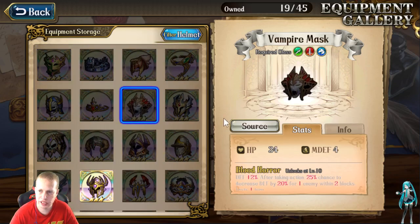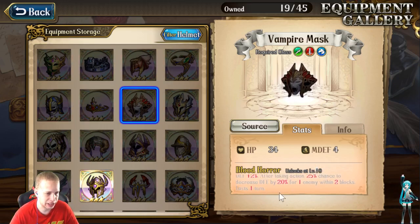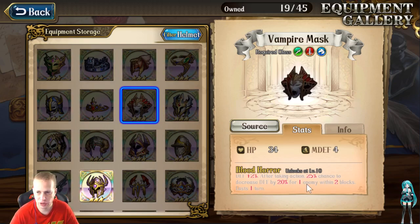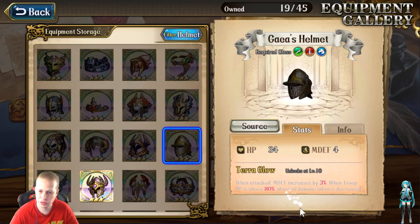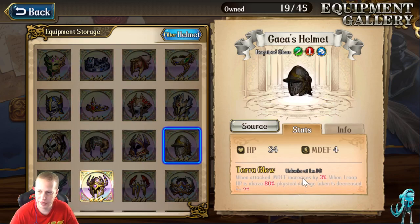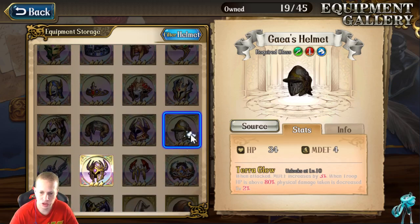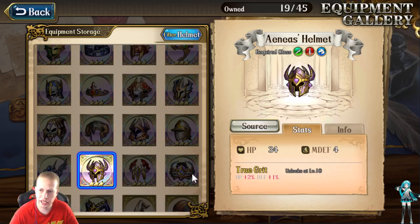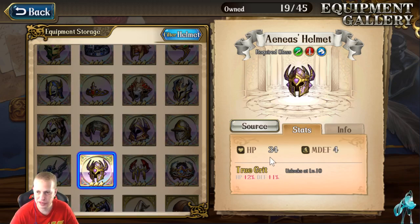For helmets: Vampire Mask — defense plus 2%, and after taking action, 25% chance to decrease defense by 20% for one enemy within two blocks. Since he's protecting a bunch of people, there's a good chance you're throwing out defense downs within two blocks. The Gaia Helmet does similar things to Gaia Armor — when attacking, magic defense increases by 3%; when troop HP is above 80%, physical damage taken is decreased by 2%. Just more mitigation to stack survivability. The Honest Helmet has HP and defense with some base magic defense — you can give him simple gear and it still helps.